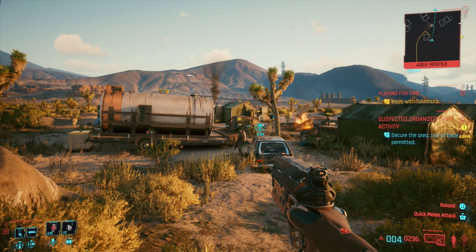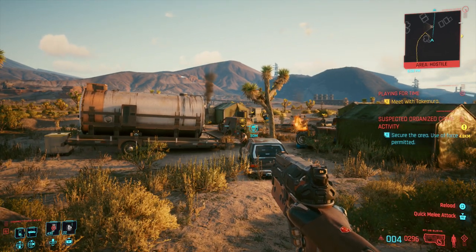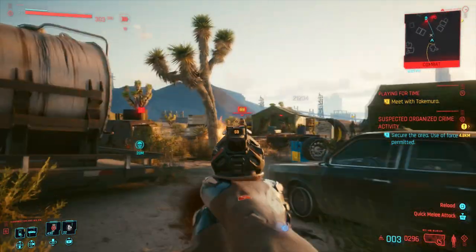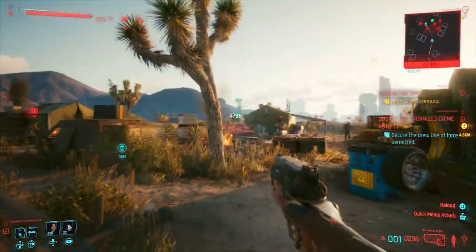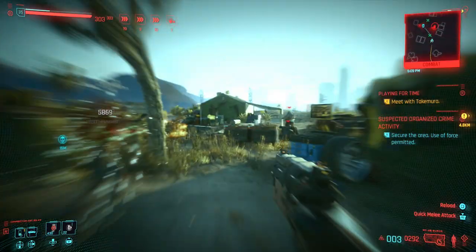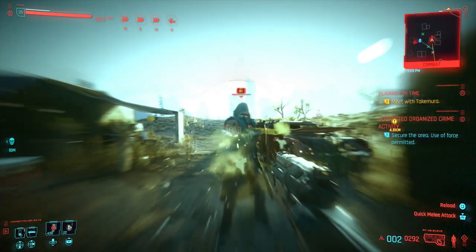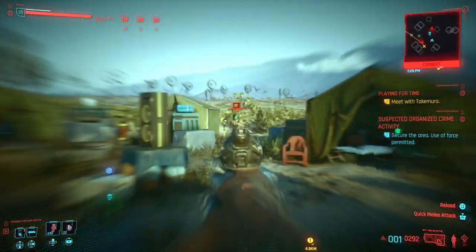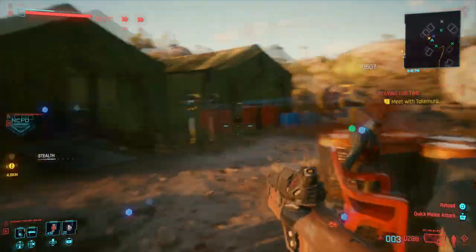I have slow-mo on my dodge, which is pretty awesome, but I also have slow-mo on my power. Basically I just run right in, go slow-mo, and start wrecking everybody. I can activate my power, and the best thing about it is you can actually move around the battlefield and get right up on enemies in cover.